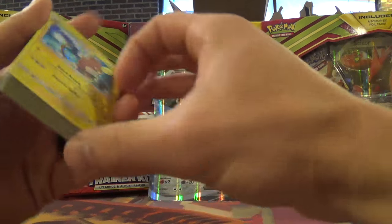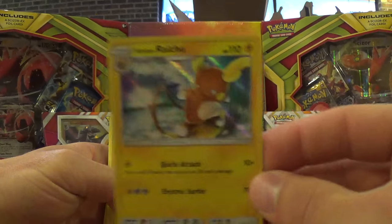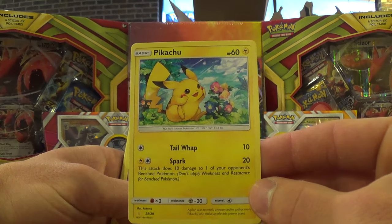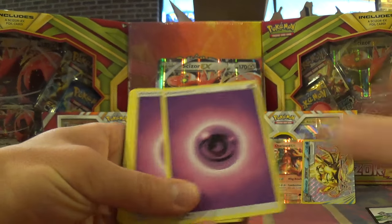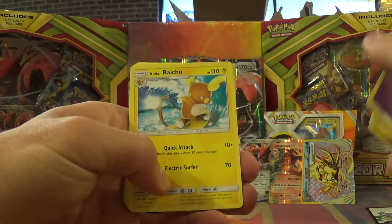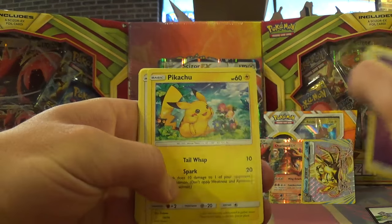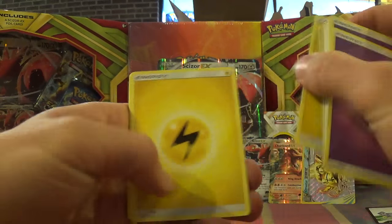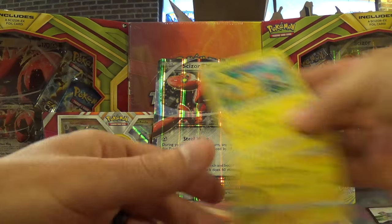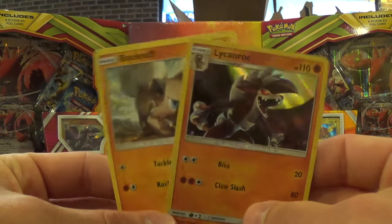The second 30-card deck is for the Alolan Raichu — I'm sure this is going to be the one that people are gunning for. It comes with a holographic Alolan Raichu, and then you've got a new artwork on a Pikachu, which is really cool. Togedemaru, some other cards we're already fully aware of, and then you've got a non-holo version of the Alolan Raichu and a second copy of that Pikachu. The featured cards are the Pikachu and the Alolan Raichu, and for the other deck, Rockruff and Lycanroc.